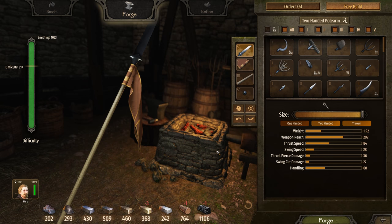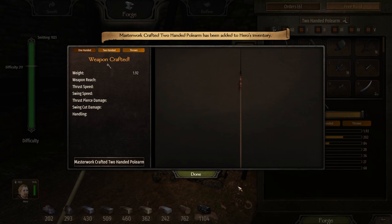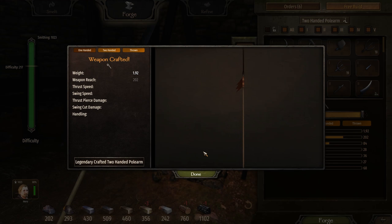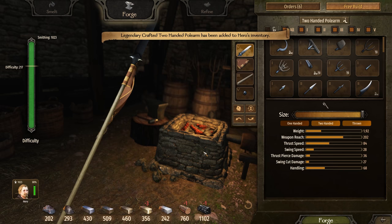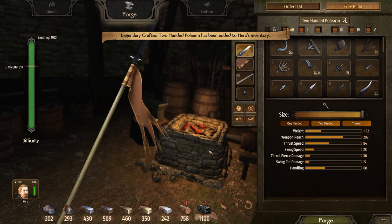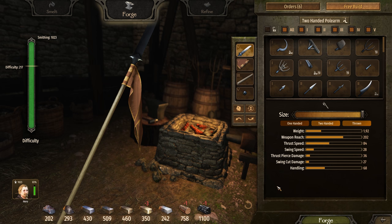With forging, there's a similar challenge. You had to click the green button to forge, then move over and click the done button — forge, done, forge, done. If you hit the spacebar once to forge and once for done, it's faster. Or you can click the forge button rapidly and hit the spacebar rapidly to speed through forging.